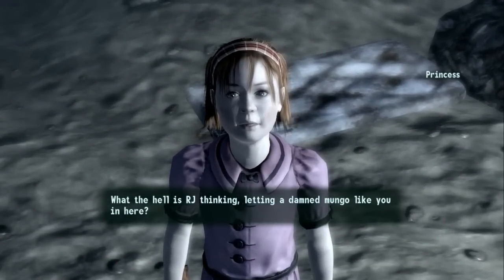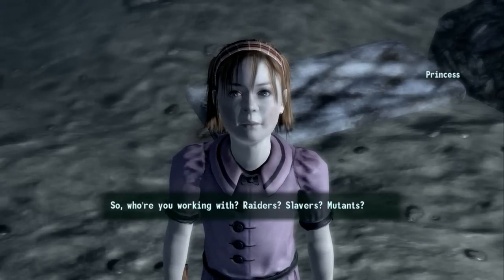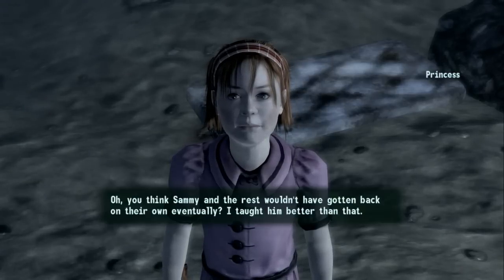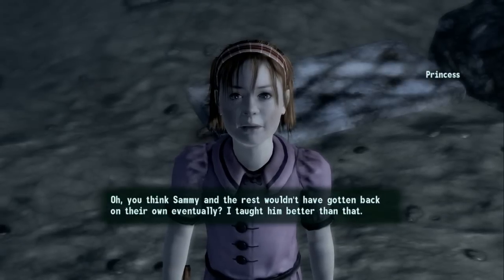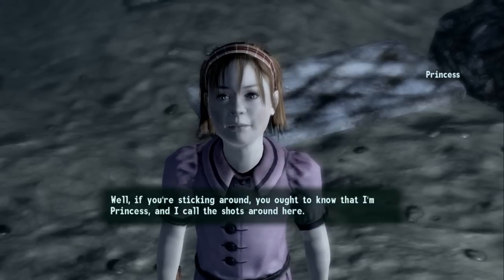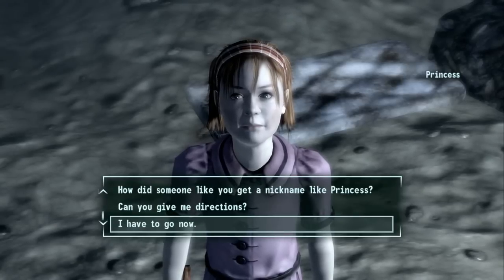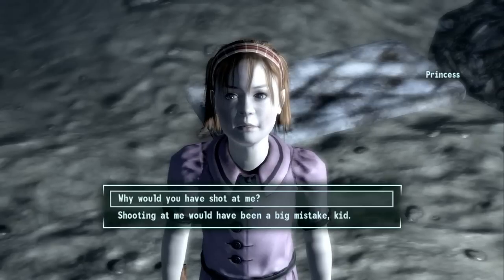There's Princess. She demands to know who I'm working with — raiders, slavers, mutants. I explain the mayor let me in because I rescued some of her friends. She says Sammy and the others would have gotten back on their own eventually. She introduces herself as Princess and says she calls the shots around here — don't forget it, 'mongo.'